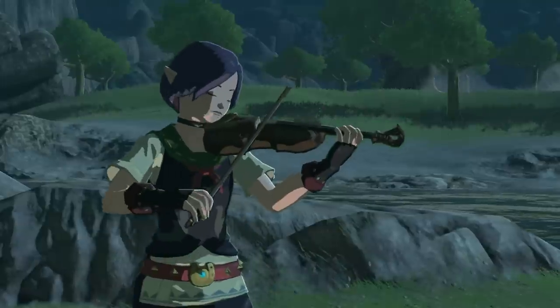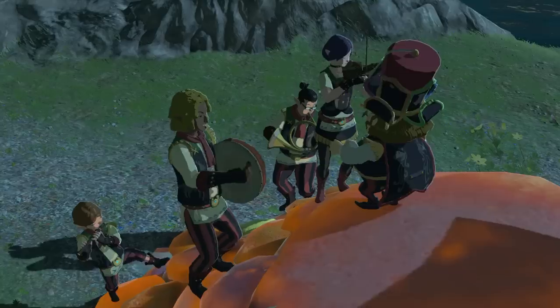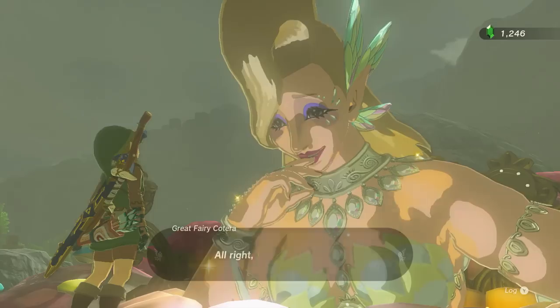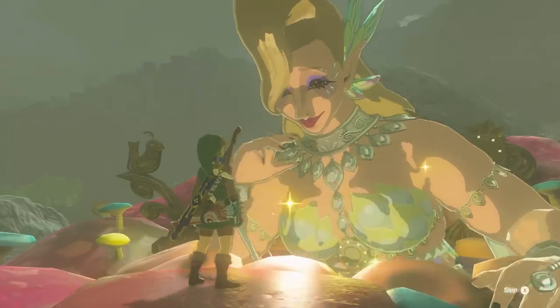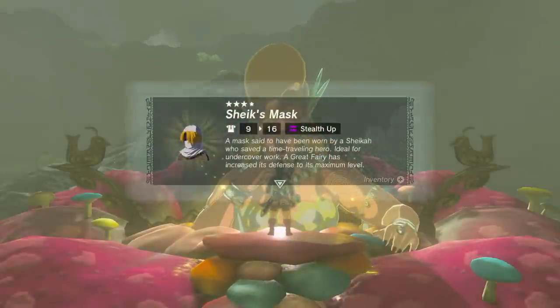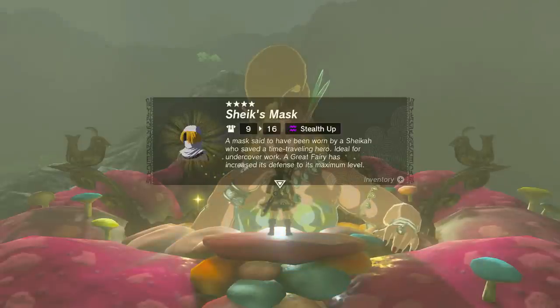Congratulations! The Stable Trotters are now reunited, and you can hear them play an awesome cover of the classic Lon Lon Ranch theme at every stable in the game. You can now visit any of the four Great Fairies and have your equipment fully upgraded, assuming you have all the necessary materials on you. Each upgrade increases the defense stat for a piece of your gear, which means taking on some of those tougher enemies in the game will become a lot easier.